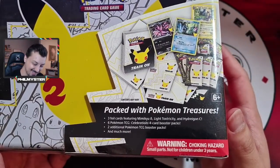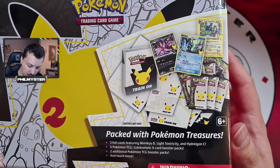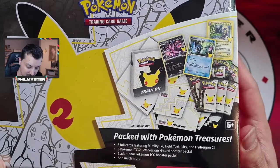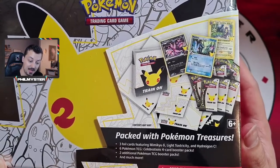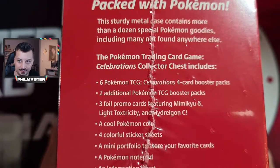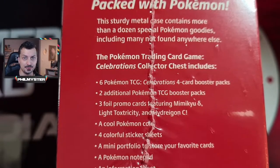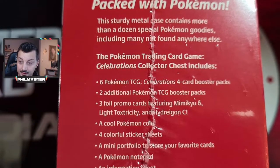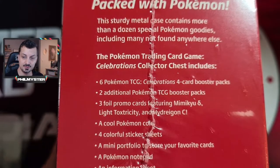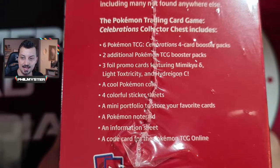On the front it's packed with Pokemon treasures: three promo cards including Mimikyu, Light Toxtricity, and Hydreigon C. Six Pokemon Celebrations booster packs, two additional Pokemon Trading Card Game booster packs, and much more. On the side: more than a dozen special Pokemon goodies including many not found anywhere else. So we've already told you what's in there - booster packs, four promo cards, a cool Pokemon coin.